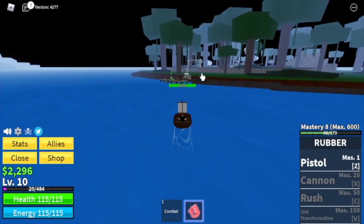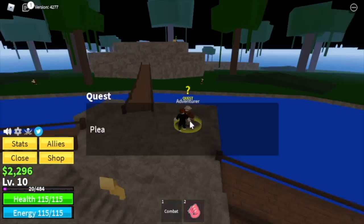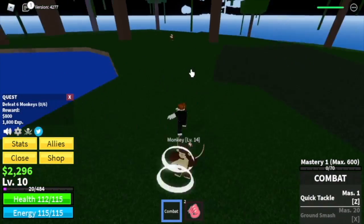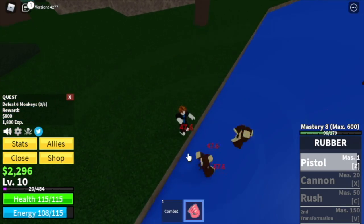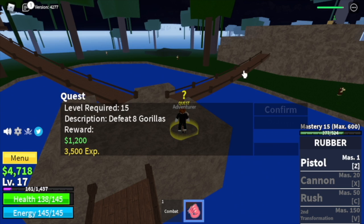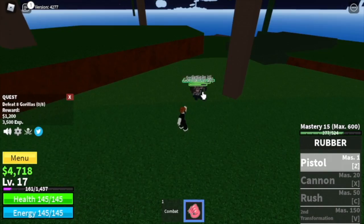That island is the Jungle. Get a boat or dinghy and don't forget to save. For your first quest here you need to defeat six monkeys — lure three at a time. You can lure them near the waters and use your Pistol to damage them. The goal here is to reach level 15, and after that you can start with the gorillas. You just need to lure four and use your Pistol to defeat them.